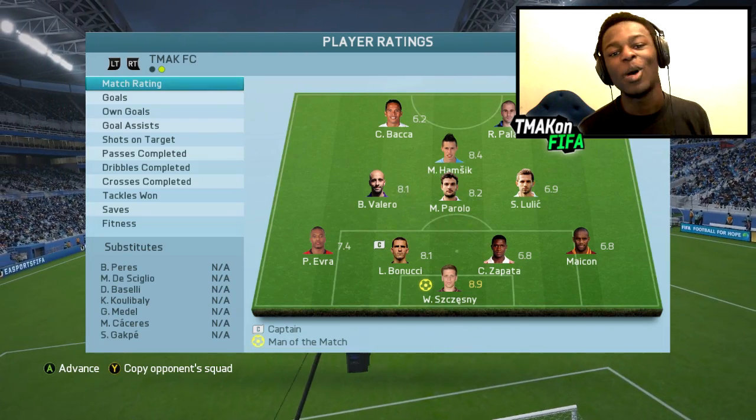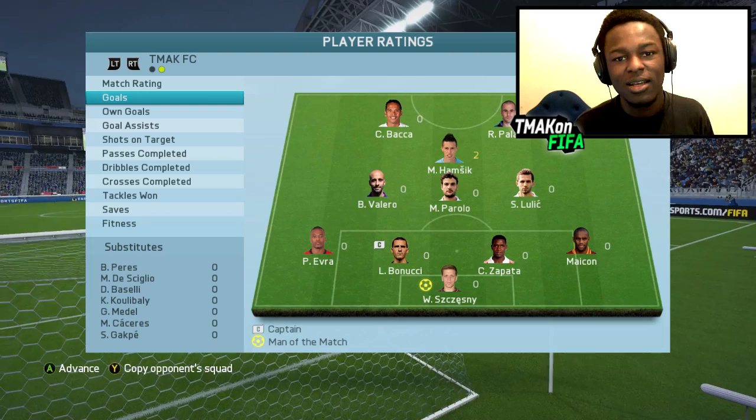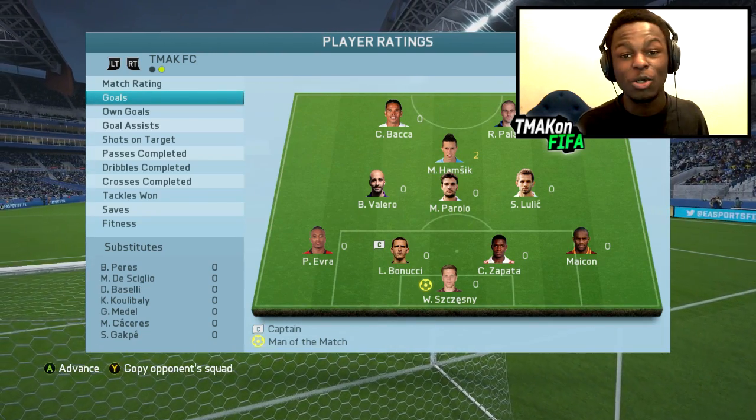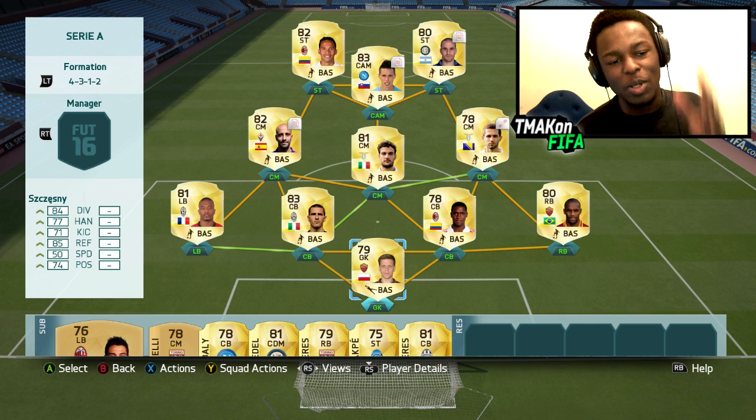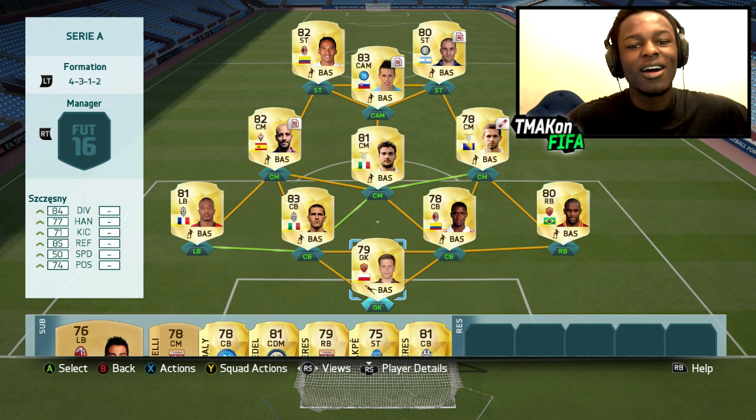That's the end of the game — managed to pull off a 2-1 win, which wasn't too bad. Man of the match with an 8.9 rating was Szczesny, our goalkeeper. Goals came from Hamsik — he played out of this world. The team as a whole was really good to use as well.